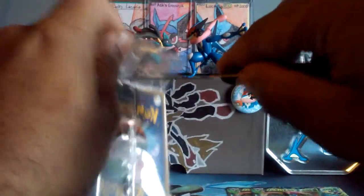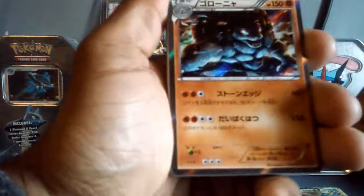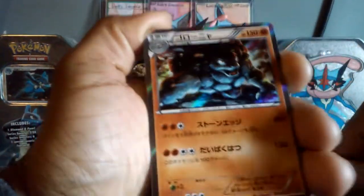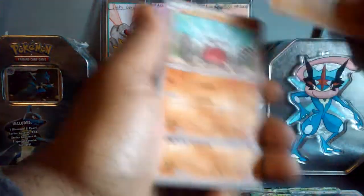Now let's hope that this next deck has a full art in it — make me a little happier. I don't want to open up the other box and then it also has a Venusaur. This one has a Golem holo, so we're gonna go through this slowly.